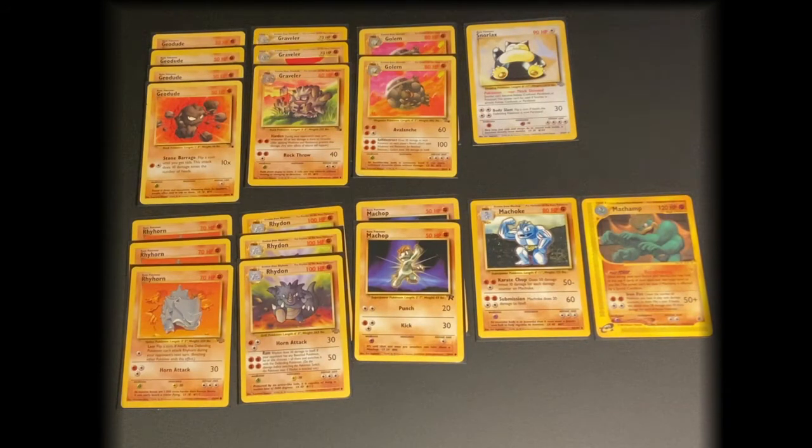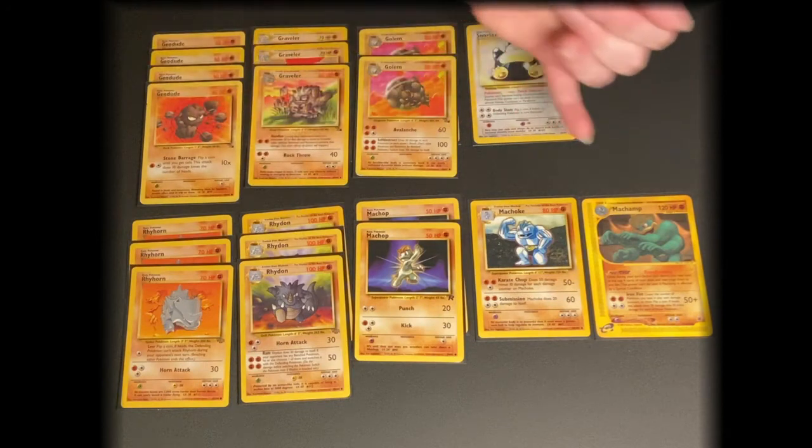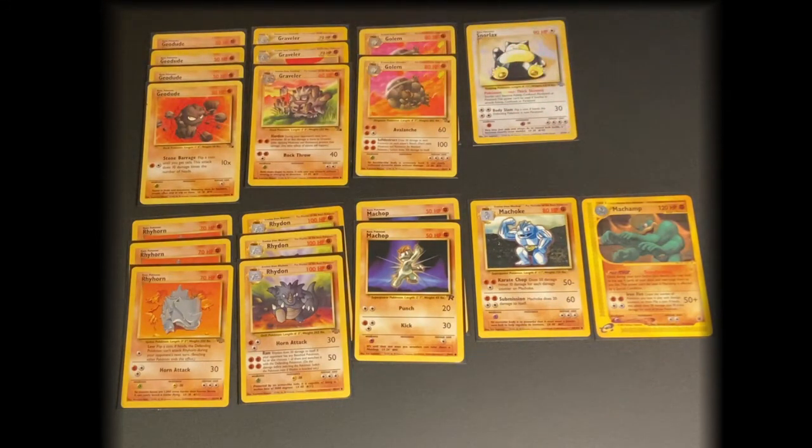Generally speaking, this deck has a pretty high HP average. We've got Rhydon at 100, Machamp at 120, Golem at 80, and Snorlax at 90, which makes this deck decently durable. Hopefully this deck does really well. We're excited to see how it plays.